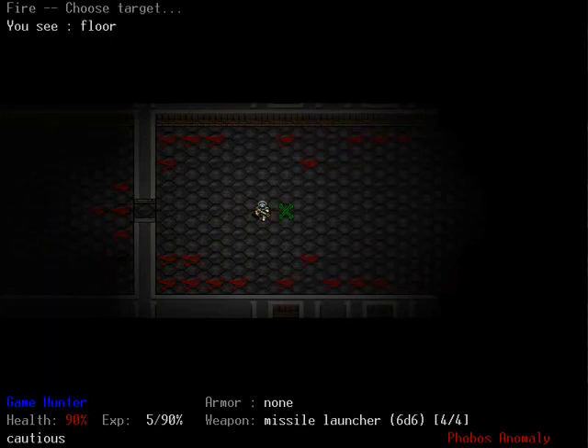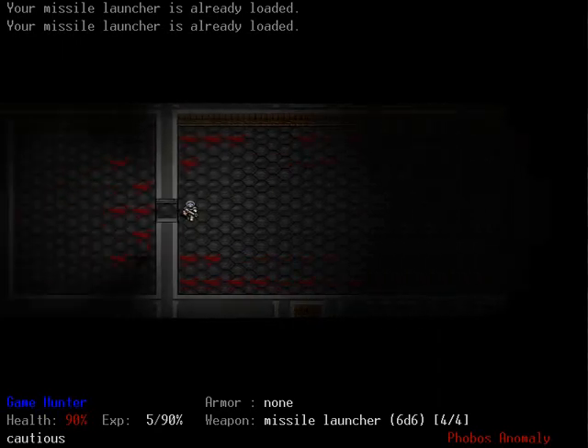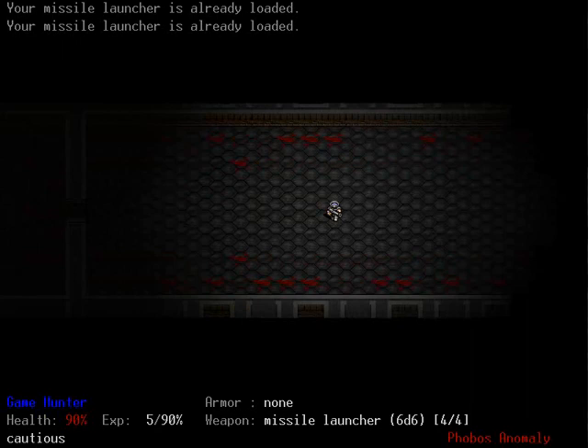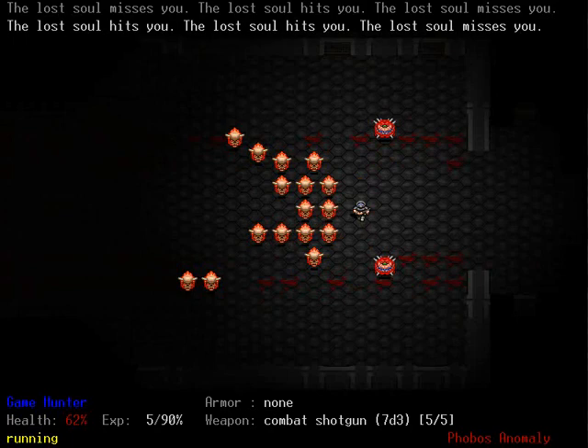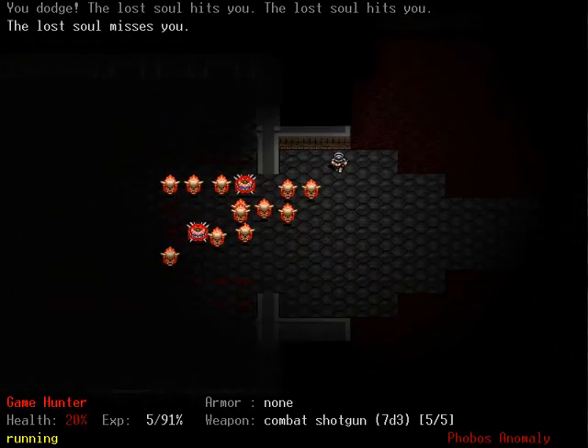My personal favorite is to destroy the wall on the other side — or the rock, whatever you call that — and then just kind of make a run for it. So, one, two, three, four, five, six, seven, eight, nine, ten, eleven — and then let's get out the combat shotgun. Twelve. Oh crap, I destroyed a lot more than I thought I was going to destroy.